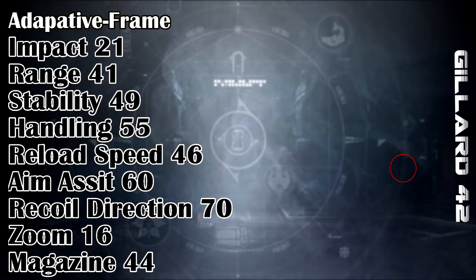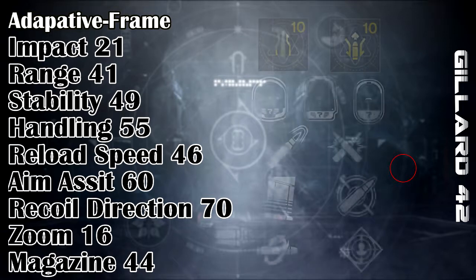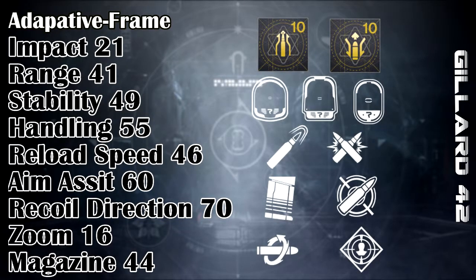So now, the conclusion. We've gone over all the overall perks to look out for, so here's what you should be aiming for. Masterwork: you want stability or range, plus 10. Mods: anything except a counterbalance mod. Scopes: SPO-20, SPO-28, or SLO Post 10. Column 2: you want Ricochet Rounds or High Caliber Rounds. Column 3: Under Pressure or Dynamic Sway Reduction. Column 4: Kill Clip or Rampage.